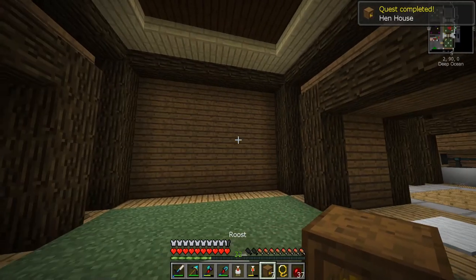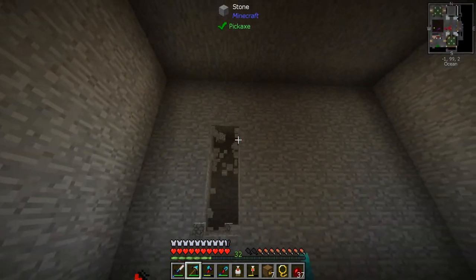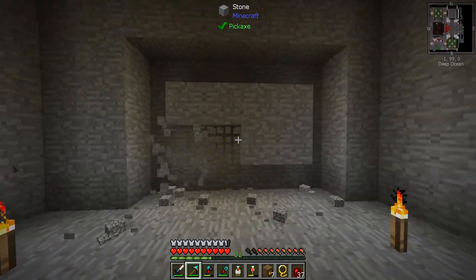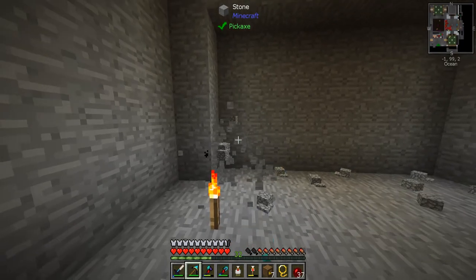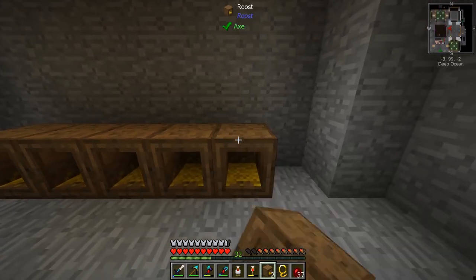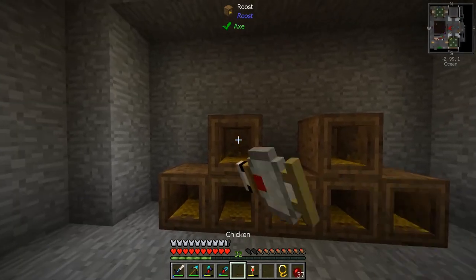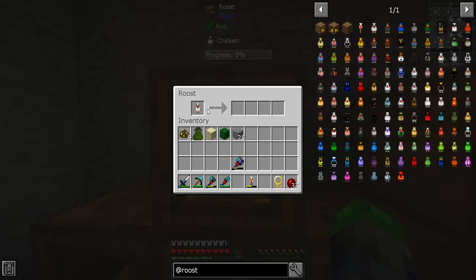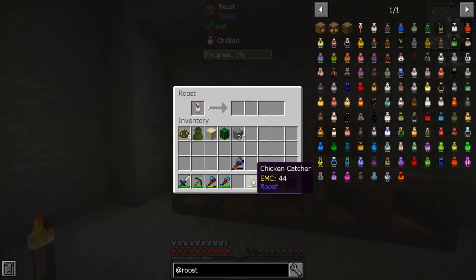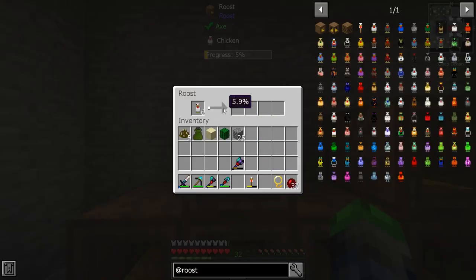We're gonna go ahead and make up a roost — a roost is actually what it's called. We'll make seven of these. Let's put these in the wall back here and make this whole thing with chickens. Look at all those chickens! So if we just put a normal chicken in here — yeah, look, it's a chicken, he's just in there having a good time.